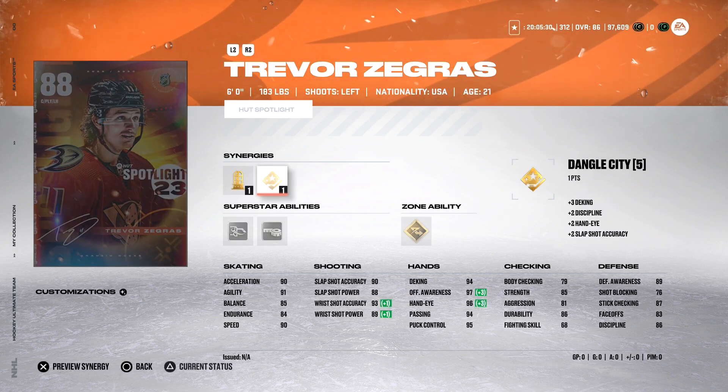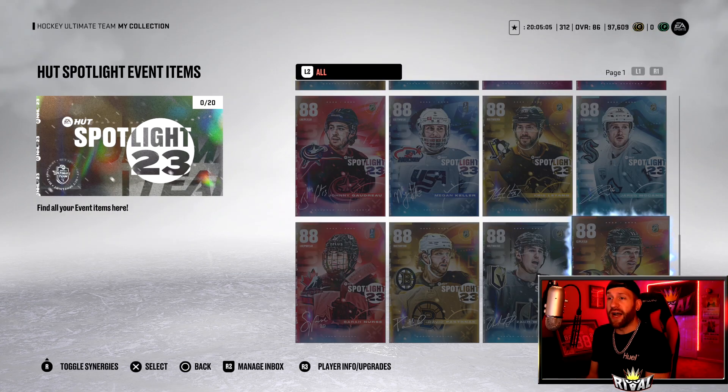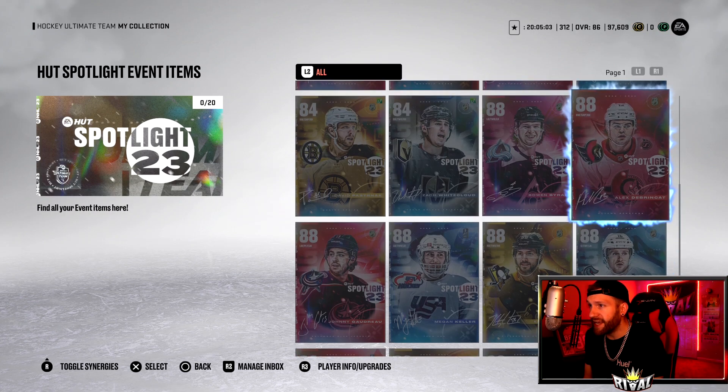Trevor Zegras: Light the Lamp and Dangle City, Skilled Up, Tape to Tape, and Elite Edges — Elite Edges is very good, especially the gold one. 90 acceleration, 91 agility, 90 speed. All around a pretty good-looking card.